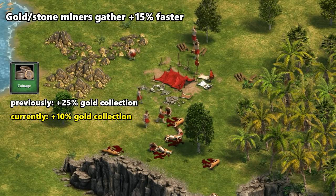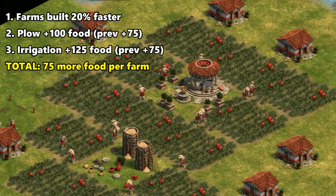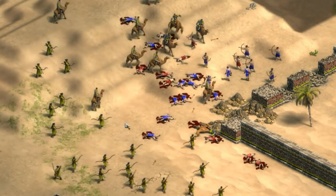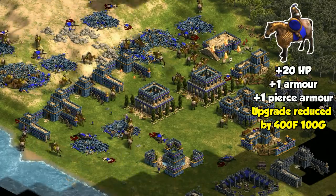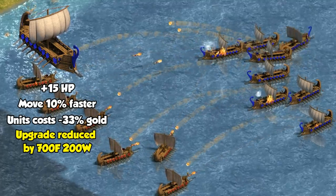Gold and stone miners were also bumped up by 15%, though coinage was reduced from 25% to 10% to offset that. Farms also now have more food, which is indirectly a buff to wood collection since that's what you need to invest when a farm runs out. In terms of other global changes to all civilizations, there are a lot of little tweaks to stats and bonus damage — you can read them on screen or follow the link in the description. The most improved unit seems to be the cataphract, which got more HP, more armor, and a reduction in upgrade cost. Catapult triremes and juggernauts also got a boost to their HP, movement rate, and a reduction in upgrade cost.